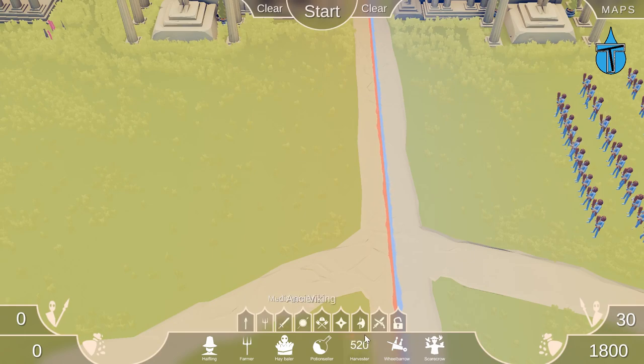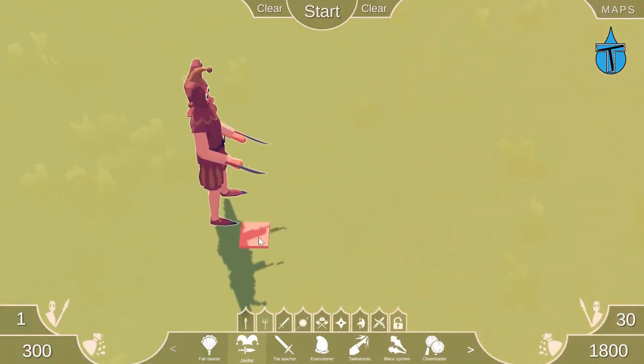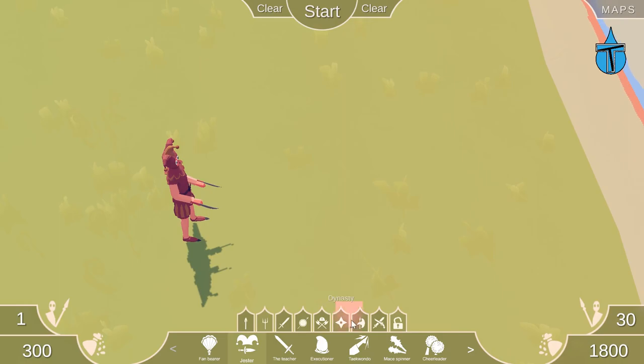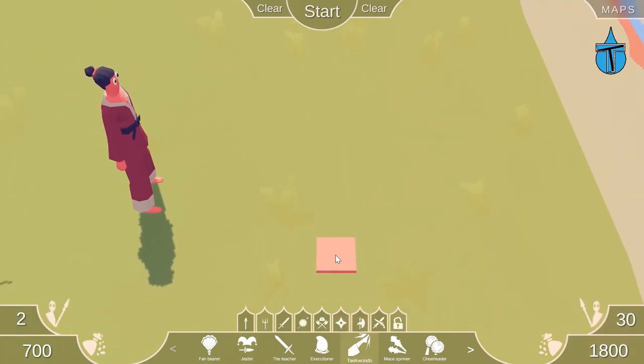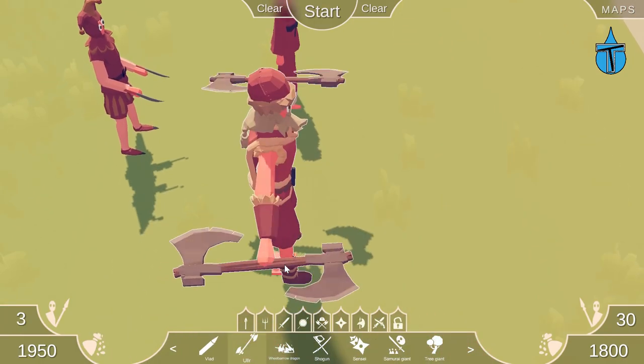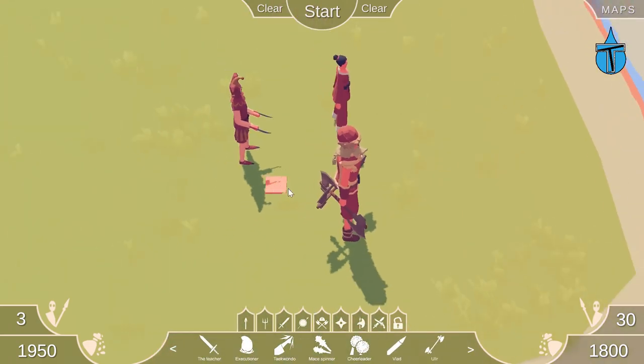The next one I was going to choose was the wheelbarrow, but I think we're going to do the wheelbarrow dragon. Wait — I keep getting lost. What's that? I've not seen that one before. Since when did we have a jester? I've never found the jester before. Have they put in some new units without having to find them? I think they actually have — we've got a few new units and I didn't know! We're definitely going to have to test out some of those.